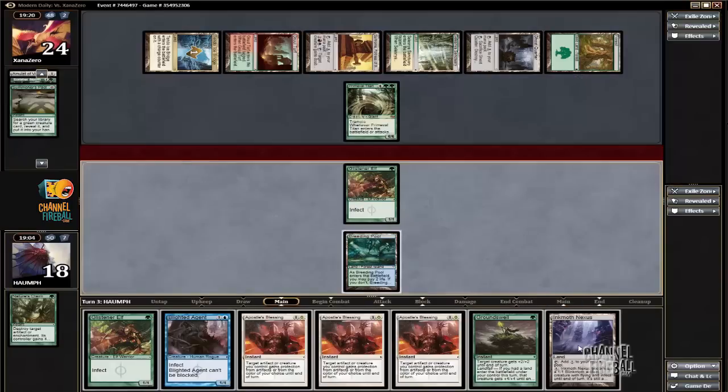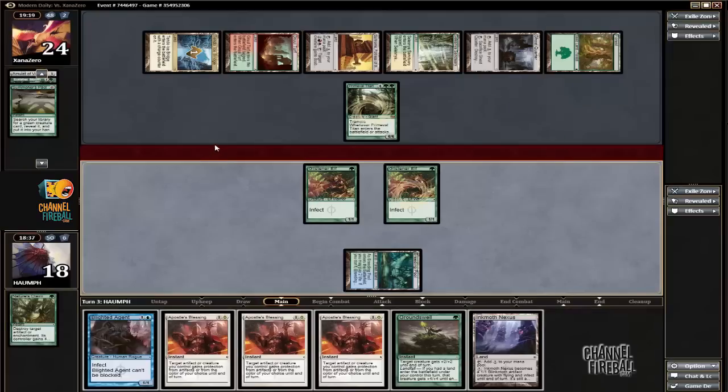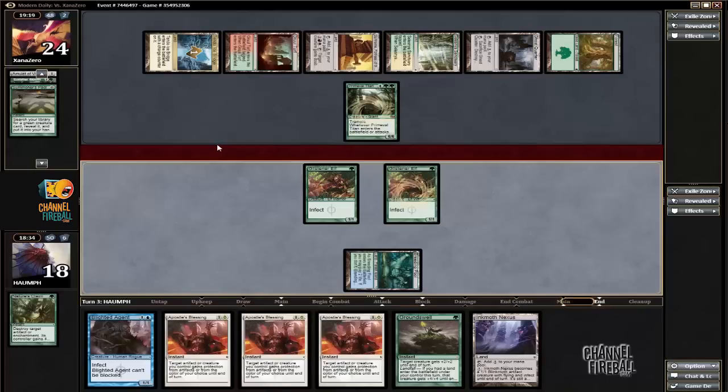Right now, we are not in a good place. I think there's a Groundswell there, but I kind of want to play Blighted Agent. I could also just play a Glistener Elf so that I can Groundswell next turn. Maybe that's better. We're probably not winning this game.